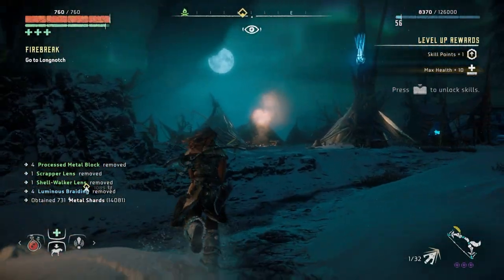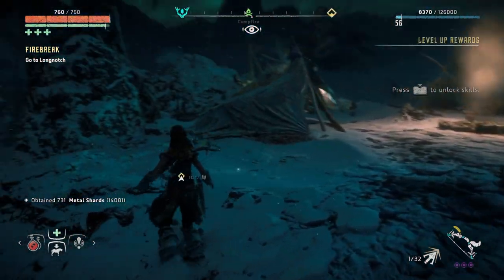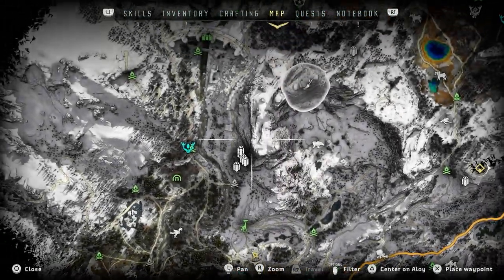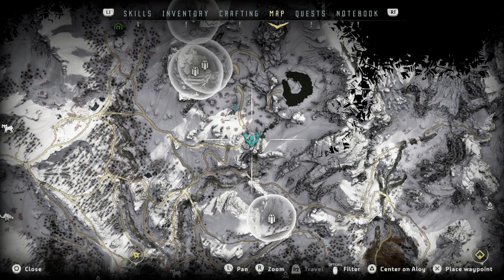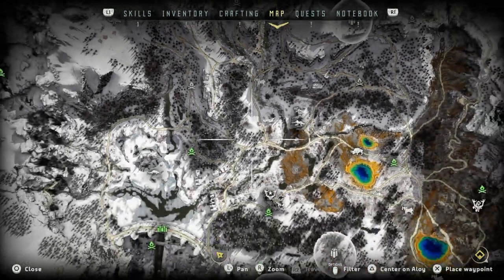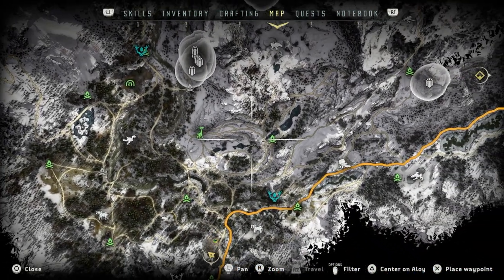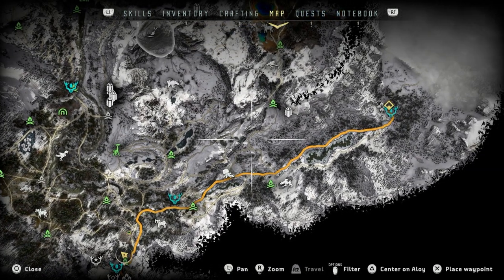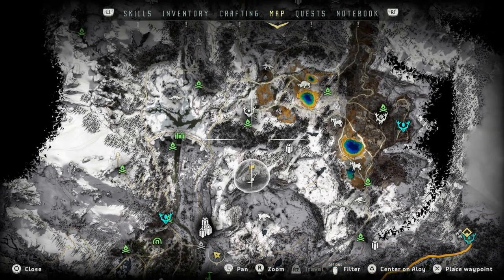We just leveled up because we completed that quest — awesome! Alright, what are we doing today? There's actually a hunting grounds nearby I want to check out. But before that I'm going to do some blue gleam hunting. We need one more pigment — I've nearly lost it on the map but found it. I'm going to try and make my way up there myself.